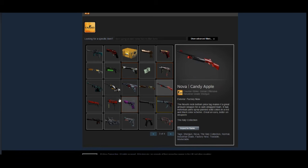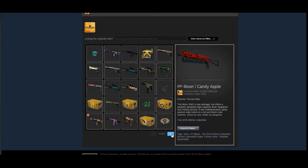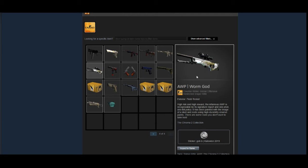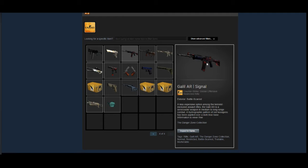Same goes for the Tear-Down. He's got a Five-SeveN Capillary, nothing too crazy there, and a Crimson Web Field-Tested CZ. He's actually got what looks like a full collection of Candy Apples — though he doesn't have the Glock Candy Apple, so not a complete collection, but still cool to have a few. He's got a Glock-18 Blue Fissure — an interesting one; it's from the Arms Deal 3 collection so it's going to get rarer over time. Then there's the AUG Sweeper and a Galil AR Signal from the Danger Zone case, though the Galil isn't very prominent in the meta.